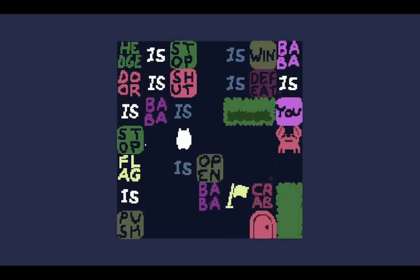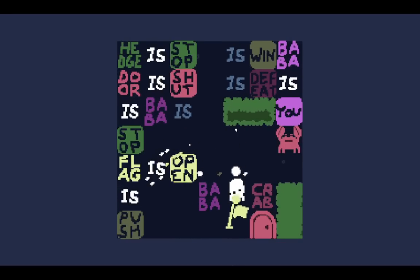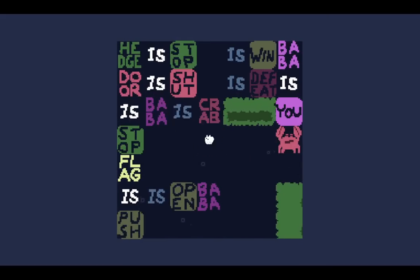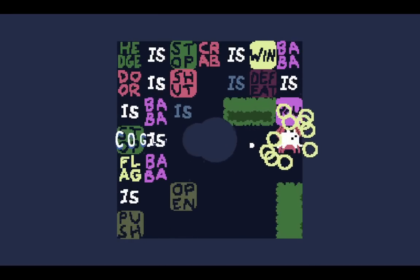Crab Storage. I think I remember doing this level as an individual video. It's much harder than the original but also satisfyingly compact. There used to be an entire room to block off the word crab, but now it's just a single door. It was flag is open as force to get that open. So we do Baba is Baba, and let's do a comparison between the level layout.